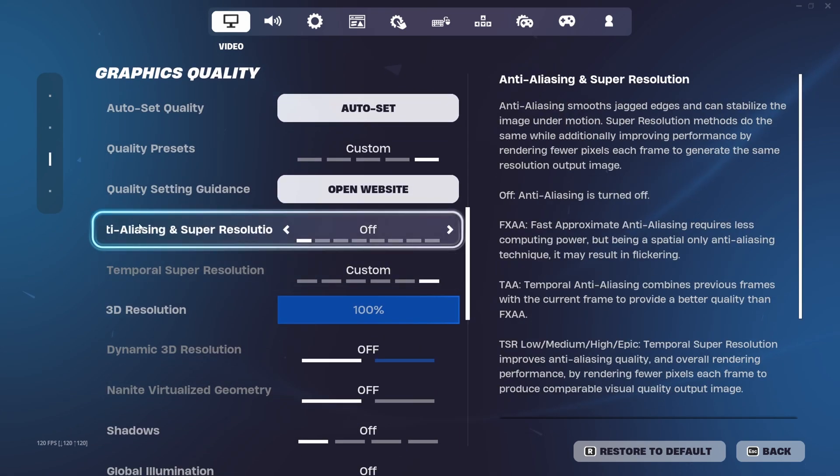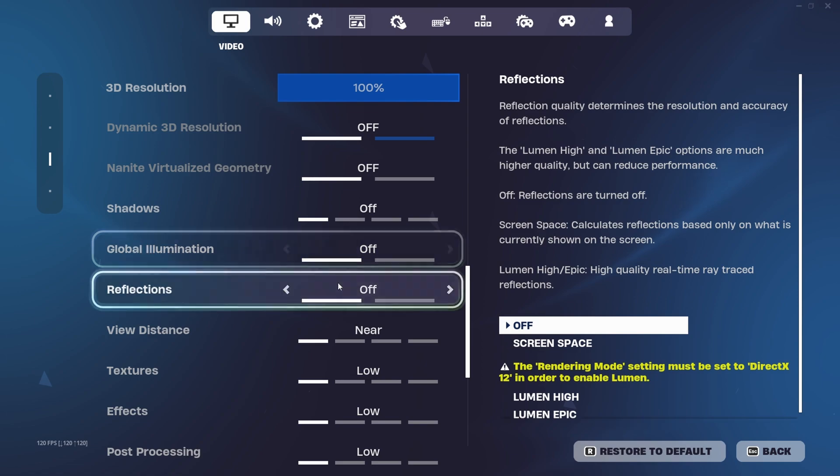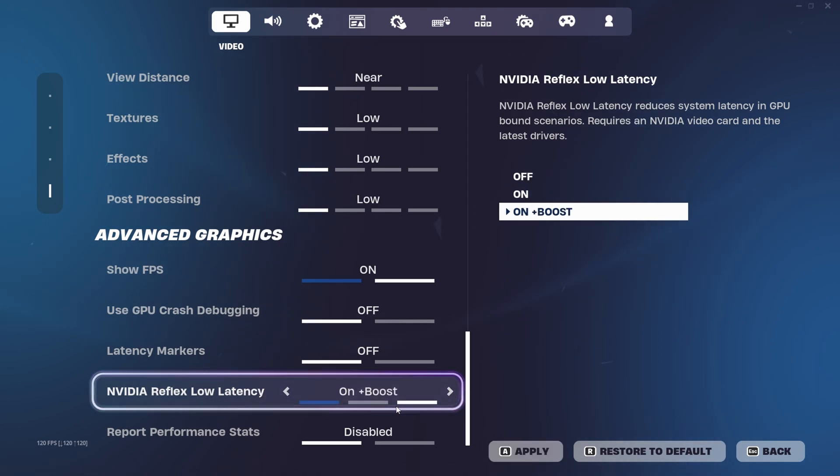Make sure that your anti-aliasing and super resolution is turned off. Then scroll down and if any of these are on, turn them off. Then scroll down even more until you see NVIDIA Reflex Low Latency, and put this on either 'On' or 'On + Boost'.